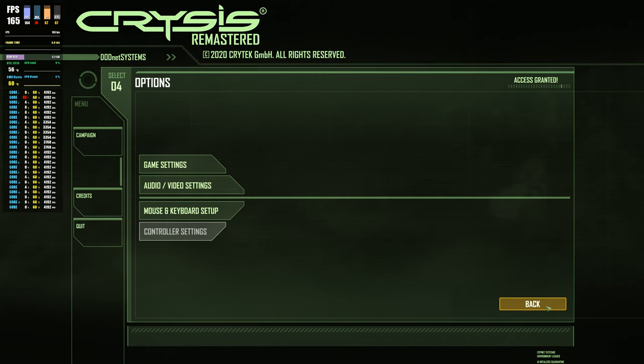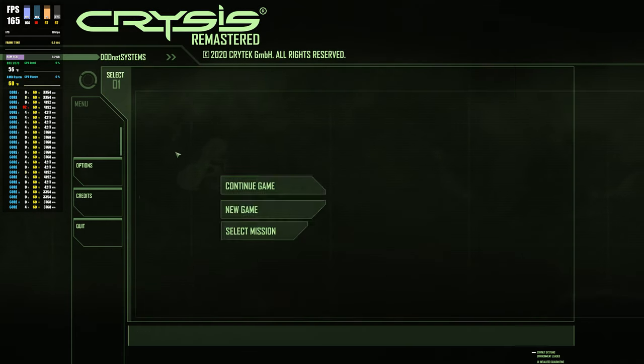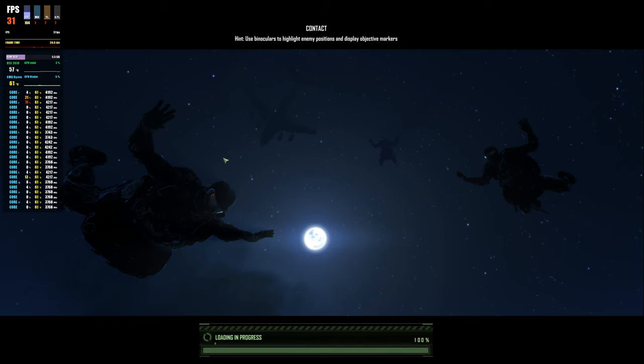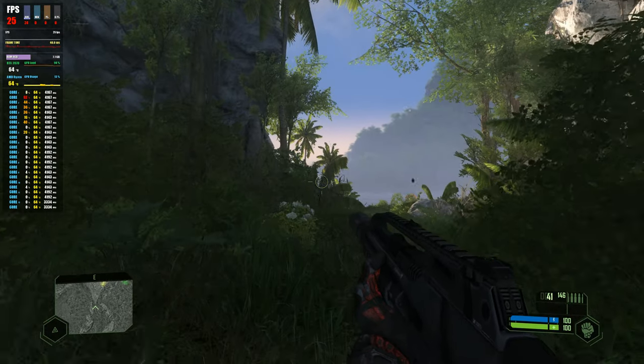I've just got to the bit where you first go over the water and the jet comes past and you see the big vista. We've got the FPS graphs on screen and you can see the CPU usage and all that good stuff, and the frame timing to see if the optimizations are decent. The original Crysis wasn't the best for multi-threaded optimizations, and here we are on 'Can It Run Crysis' at 26 FPS.